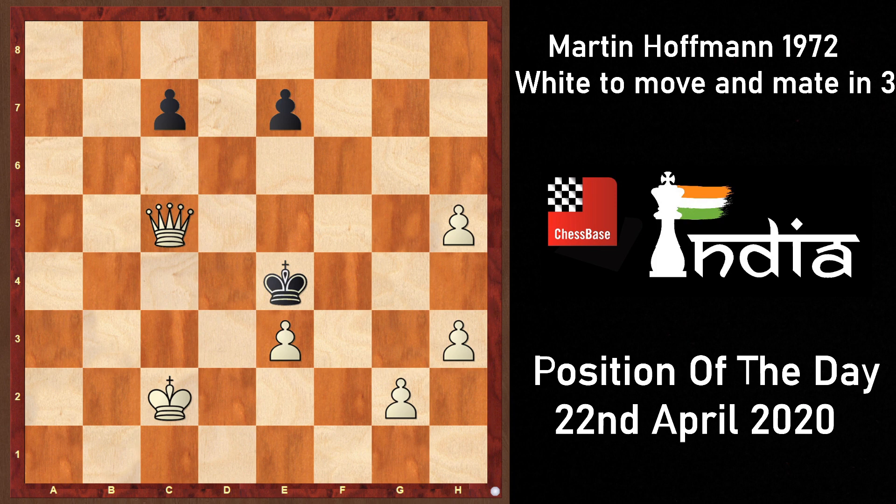Hello dear friends, this is Shottanik here. I am back once again to discuss the solution of today's position of the day. The diagram is on your screens and it is white to move and mate in three in this position. You can see that the black king is stranded in the middle of the board and the flight squares adjacent to it are all well guarded, but you have to deliver checkmate in just three moves.